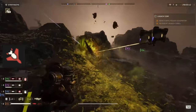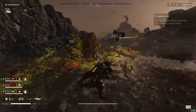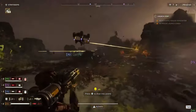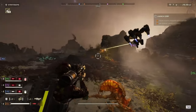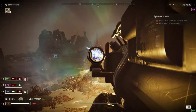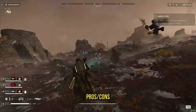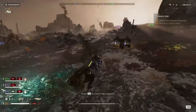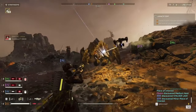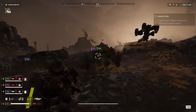For the other two stratagems, I'm using the 500 kilogram bomb — it gets the job done, brings down bile titans, big boom when you need it. The second slot is the orbital railgun as a quick way to dispatch higher-level enemies. The laser cannon is good at most things but not everything, so having stratagems that bring down higher-tier threats with relative ease is your best friend. For pros and cons: stay mobile, stay at medium to long range, and definitely stay in your Helldiver pack so teammates pull aggro.